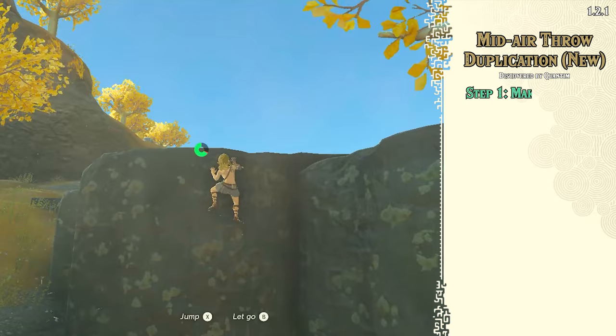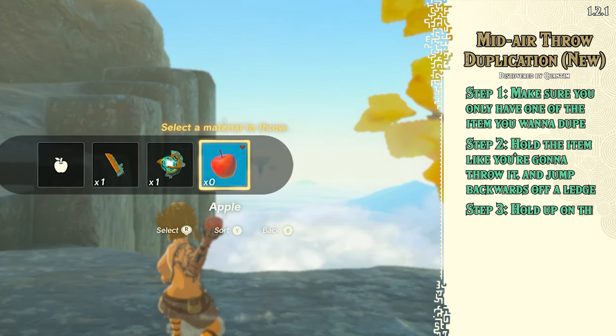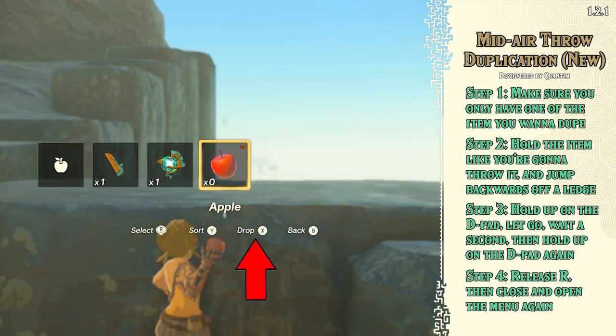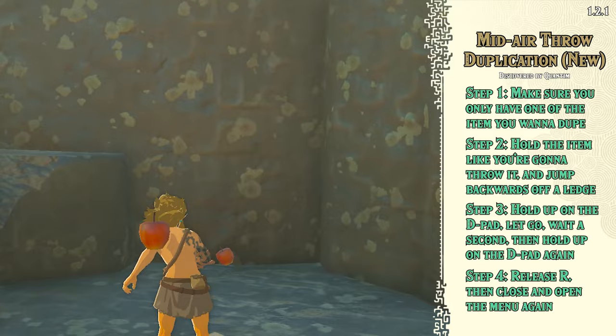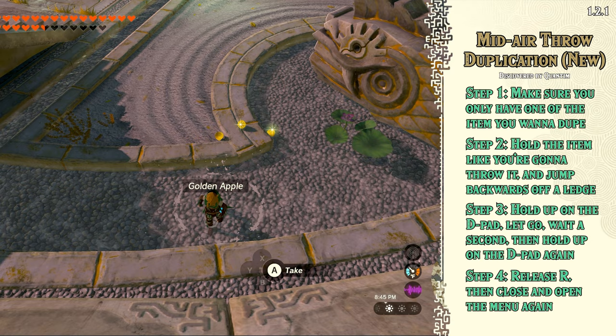Step 1: Make sure you only have one of the item you want to dupe — drop the excess on the ground. Step 2: Hold the item like you're going to throw it and jump backwards off a ledge. Step 3: Hold up on the d-pad, then let go, wait a second, and hold up on the d-pad again. You want the menu to fully close and then reopen — if you see Link's arm move like this, then you know you did it right. Step 4: Release R, then close and open the menu again. If done properly, you should now have the drop option in the quick menu, so press X to drop and you will have duplicated your item. This is definitely harder than the previous version of this glitch, but it's still quite easy. If you get the popup that says 'this item can't be taken out,' that usually means you're too far away from the ground, so just try again.